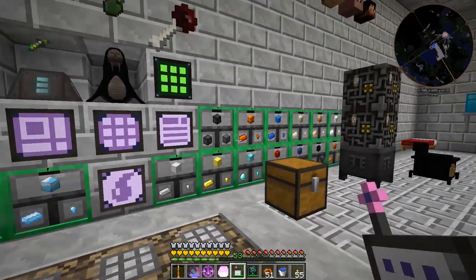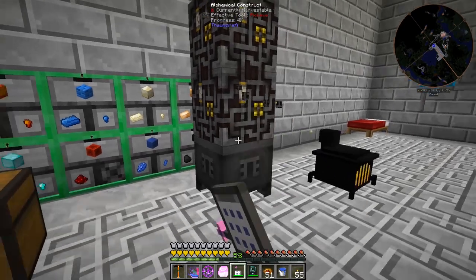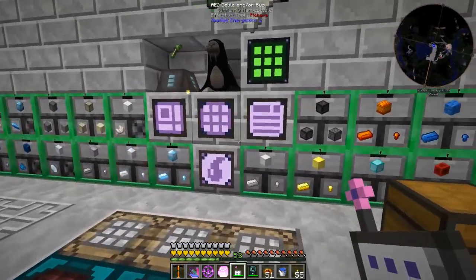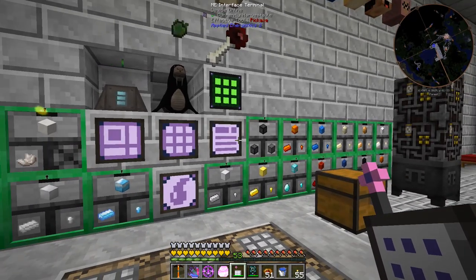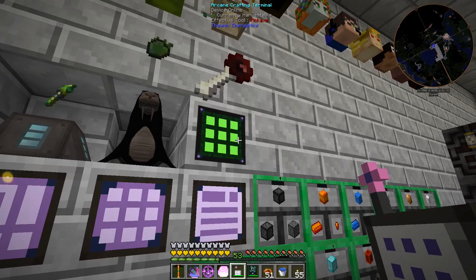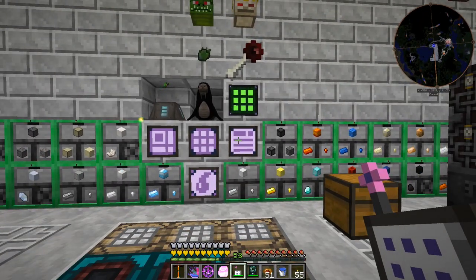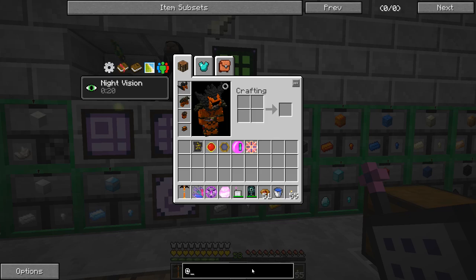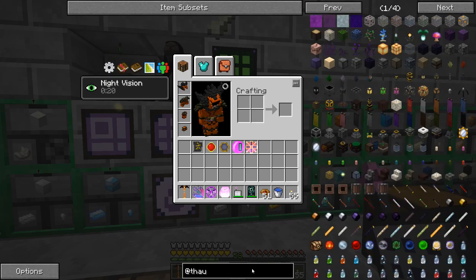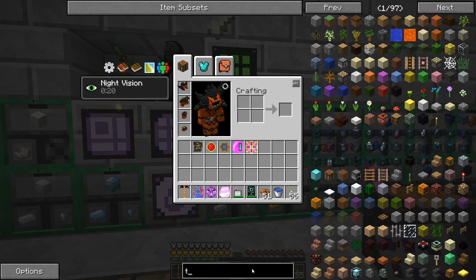Now that we have the essential storage, we can start hooking up our thaumatorium — I think that's what it's called officially in the book. Another thing I'd like to do is, since we have an arcane crafting terminal here, I'd like to have a terminal that shows us the essentia in the ME network. Let's just search 'terminal'.